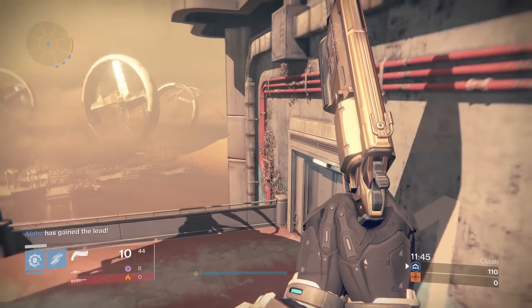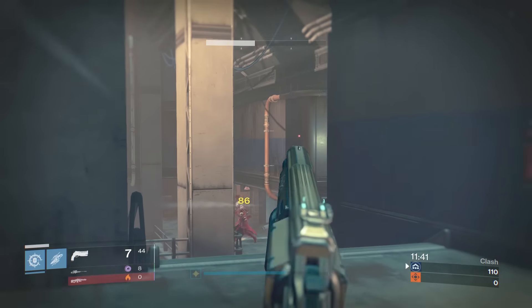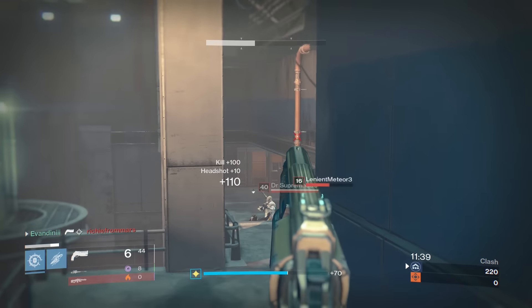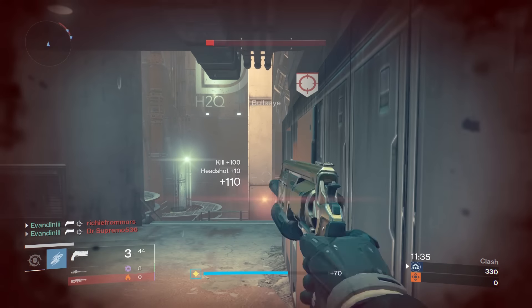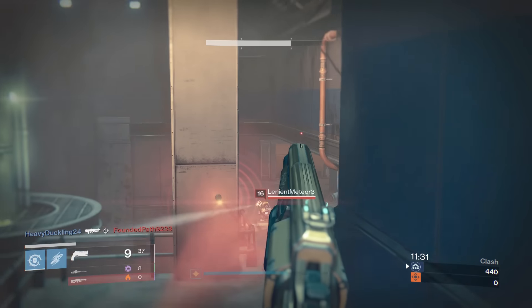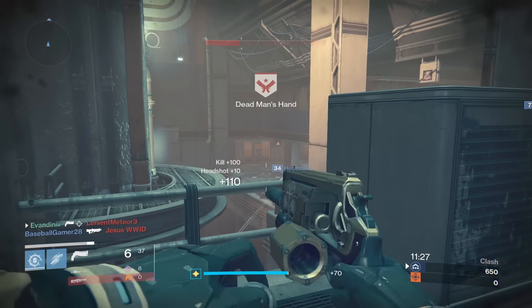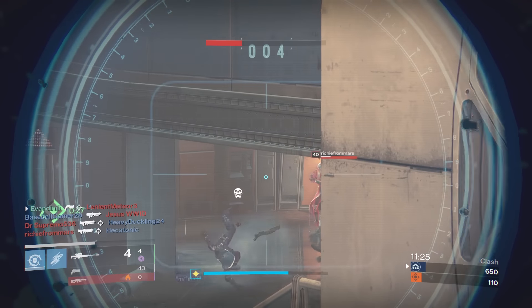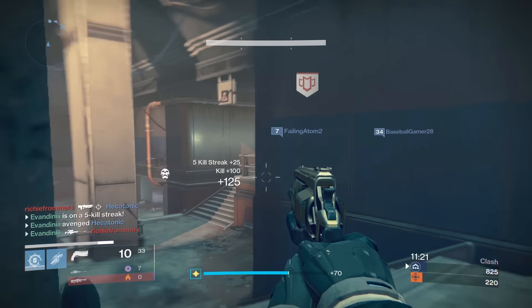Let's talk about the base stats. Compared to its Year One counterpart, Tamir's Lash, the fire rate has been raised but the impact has been lowered. The new rate of fire and impact are the same as the Hawkmoon and Fatebringer, just so you have an idea. The standard magazine size is 10, but since you can get different rolls from each drop, you can get perks that increase or decrease the magazine size.